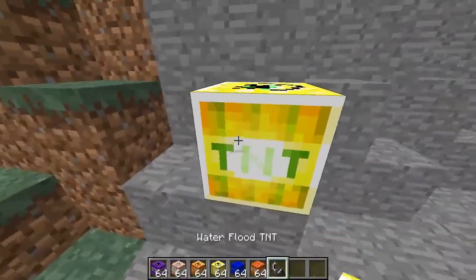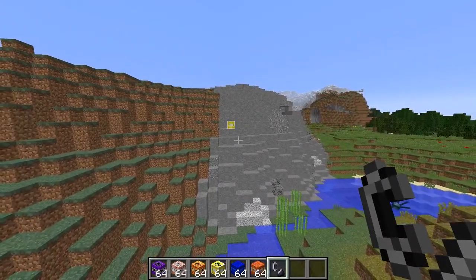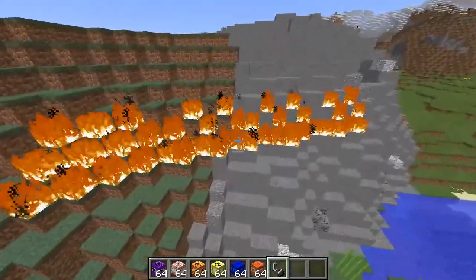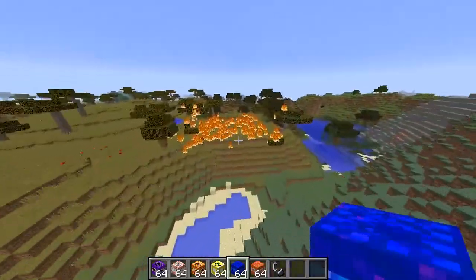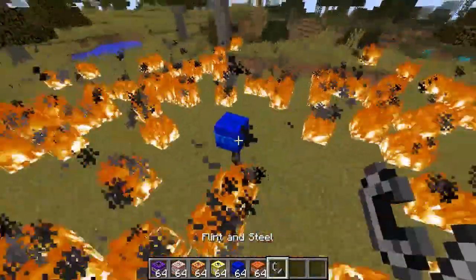Our next one: lightning storm TNT. Let's see what this one's gonna do — oh, so much lightning! Okay, just a lot of lightning bolts coming down, this is pretty sick actually. Next one is water flood TNT. Oh, maybe we can put the fire out with this — let's place it down and light it up.